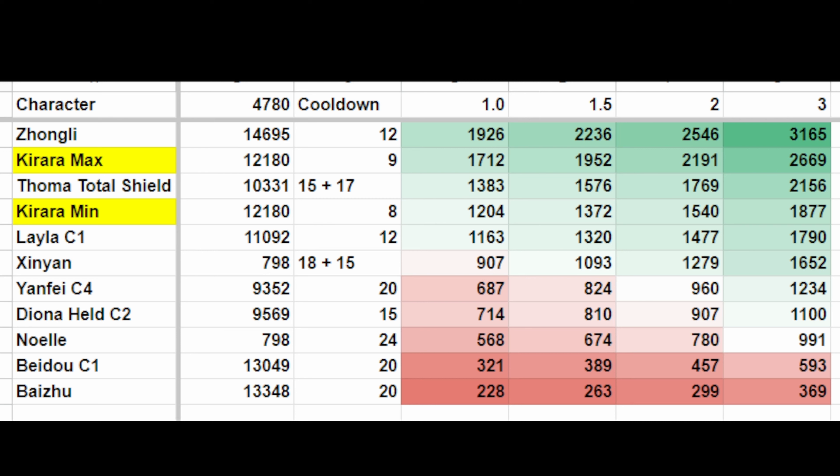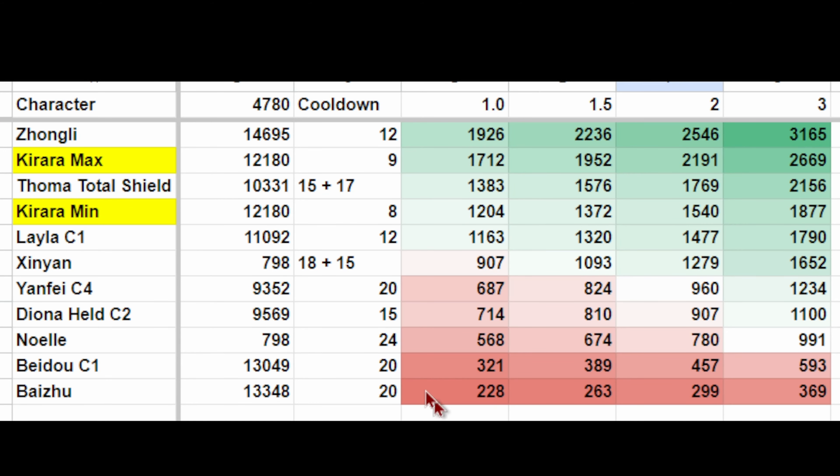Note that this is paired with the same 12-second duration, so a Kirata-based rotation is insanely comfortable. Now, someone may say that the cooldown of her shield increases the longer she stays out, so let's go ahead and increase that to 12 seconds. And you can see she's barely affected — sure, she slides down to below Touma, but Touma is the second-best shielder in the game, so it's fine. I am very excited about Kirata.